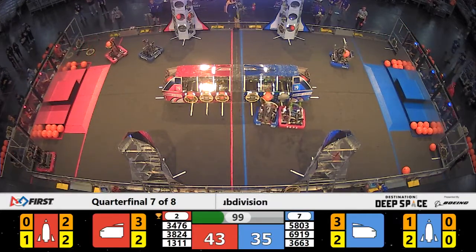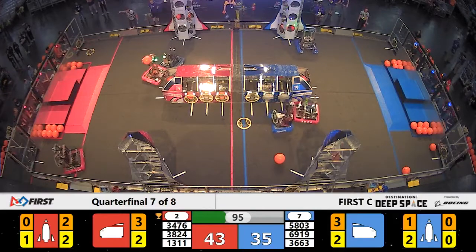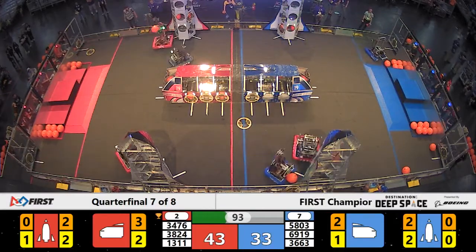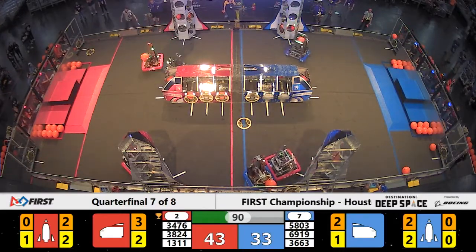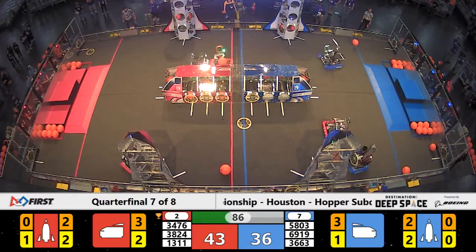Meanwhile, we've got Scale Robotics on red, and they're working on the red alliance rocket on that other side. They're bringing up one more hatch panel, and that looks like it's going to be placed — lined up — and a successful attempt, not quite, but we're going to see if they can get that placed in time on the red alliance side.